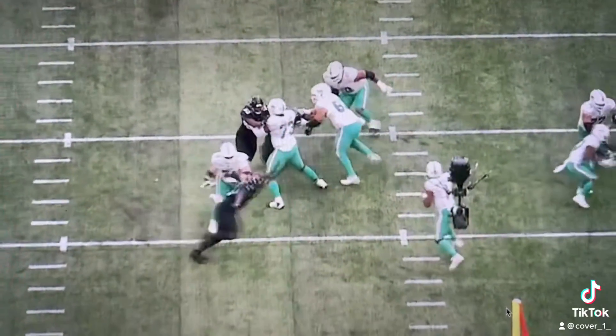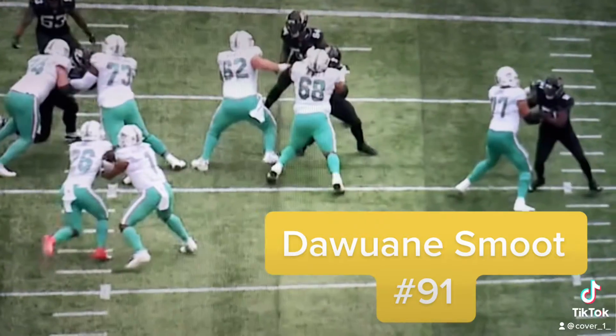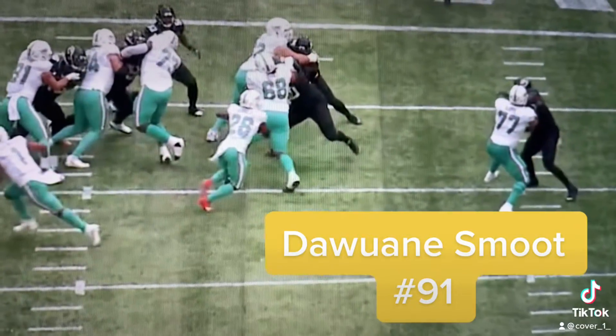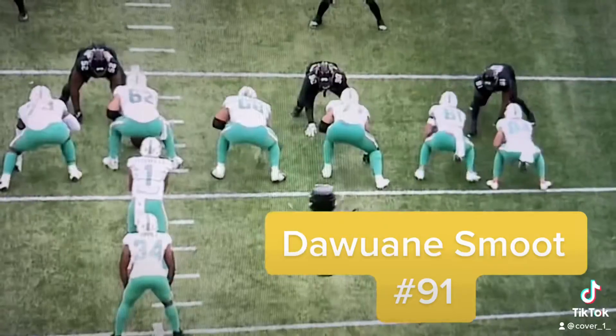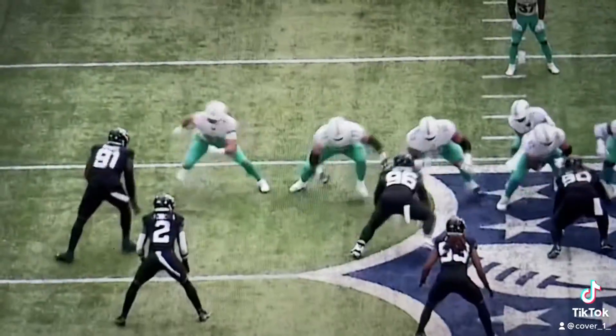Then it's time to bend and flatten to the quarterback. But someone who doesn't get the shine, who probably should, is defensive end Dwayne Smoot — a big, base end who can control tackles in the run game with ease, but he is no slouch when it comes to hunting the quarterback.